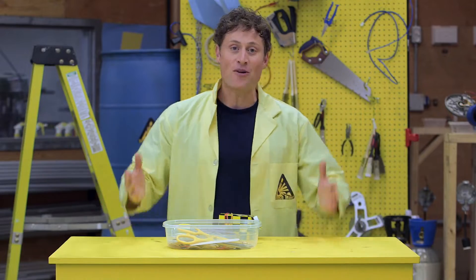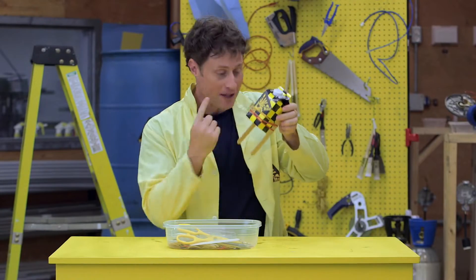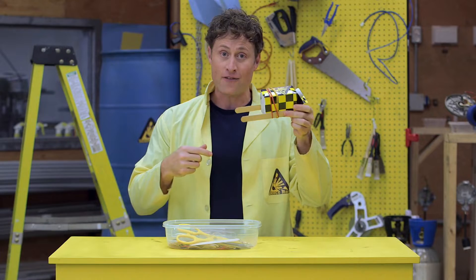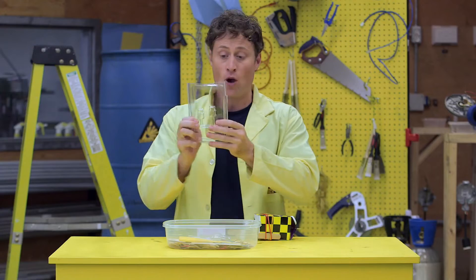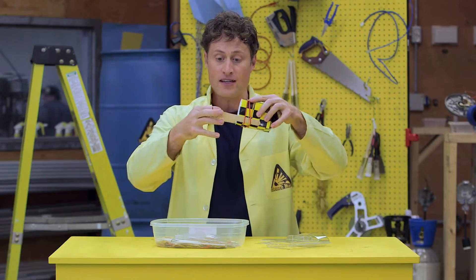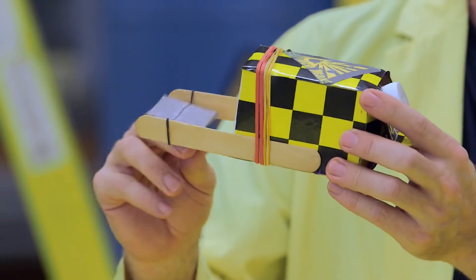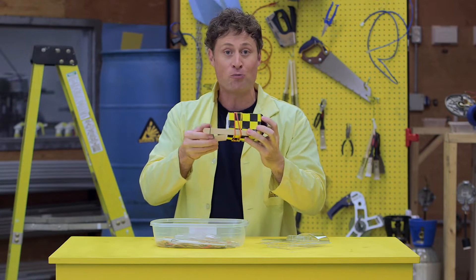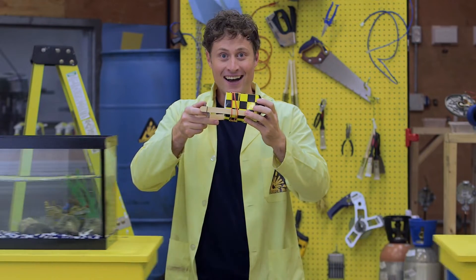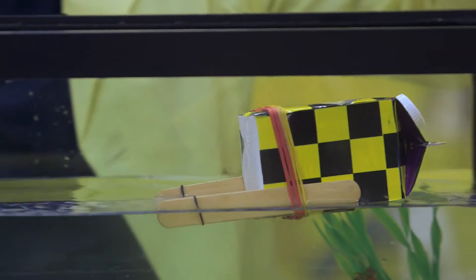Here's another fun way you can play with elastic force. Take a milk carton. Wrap some elastic bands around it with some popsicle sticks on the bottom, sort of like feet. Then take some clamshell packaging and cut out a square or a rectangle. Wrap some tape around that square with an elastic in it, and put the elastic on the feet of your milk carton. Then wind it around and make sure you go backwards so your paddle wheel boat will go forwards when you put it in the water. And there you go - a paddle wheel boat.